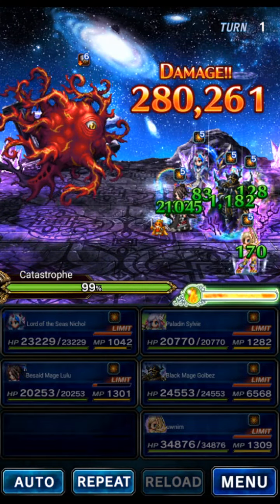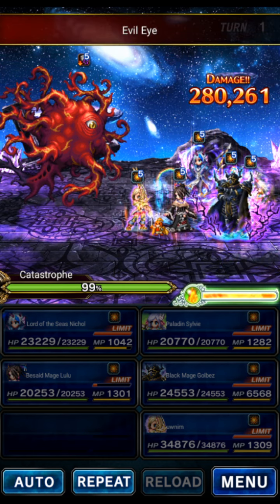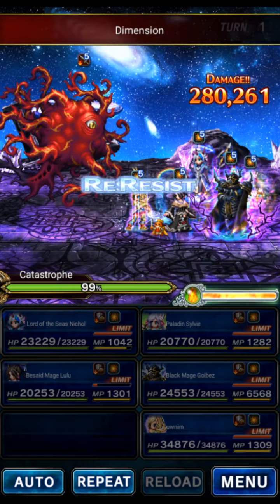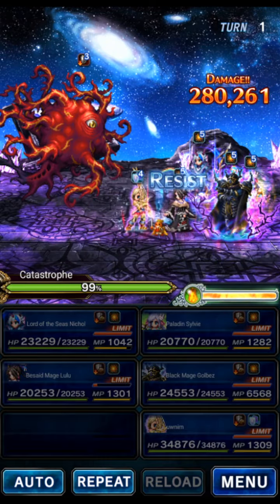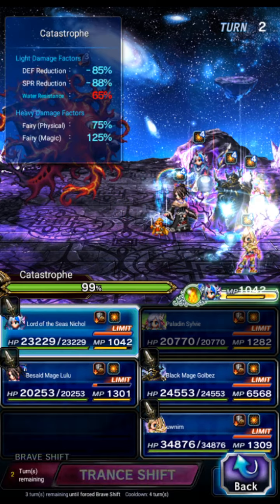Lulu is our provoker, and she's higher in the party order than Ash, so she'll be taking the berserk. I decided that was a better way to do it, because when the tank was berserk it was a big headache. But Ash can be berserk and we don't really mind.